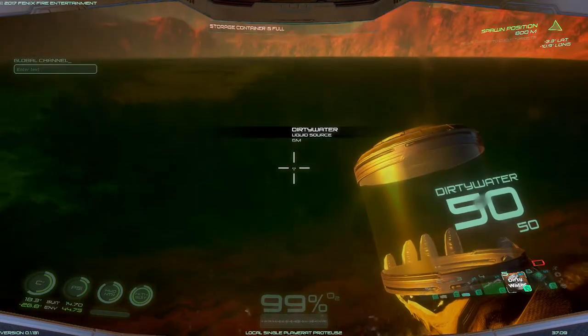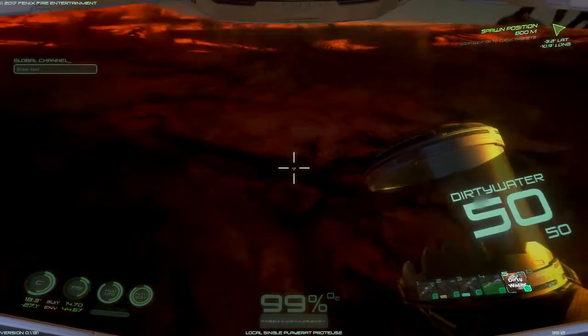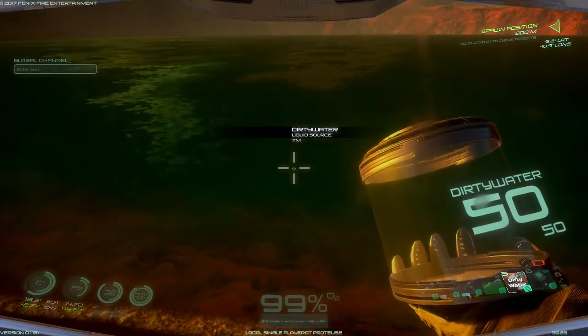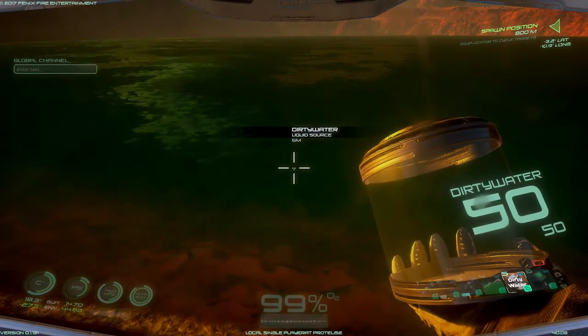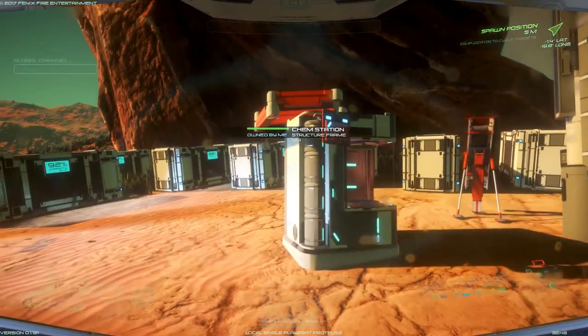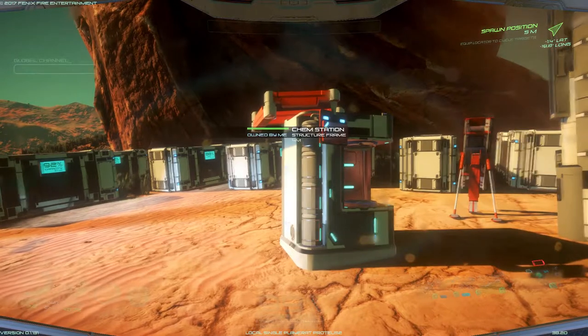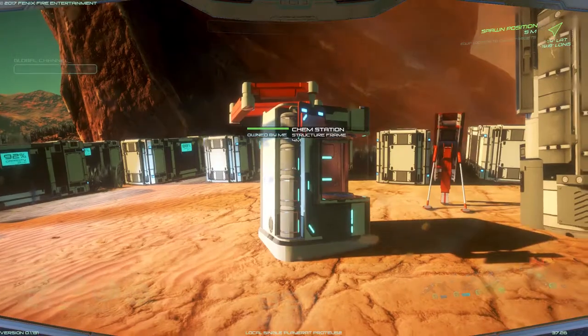Anyway, just in case it is a chance of being poisoned or whatever, I will now show you how to clean the dirty water. That'll be back at the base. Now that we're back at the base, you just need the chemistry station.